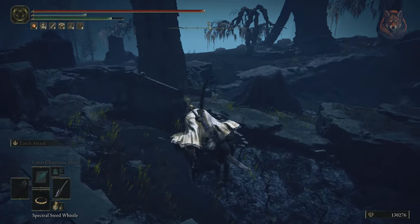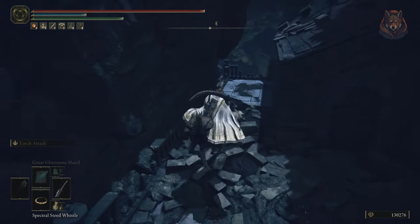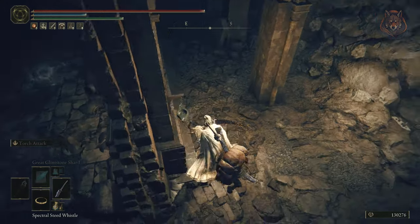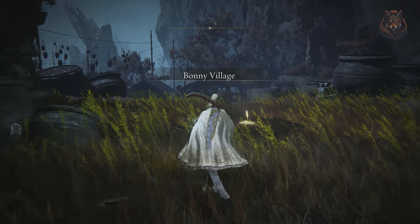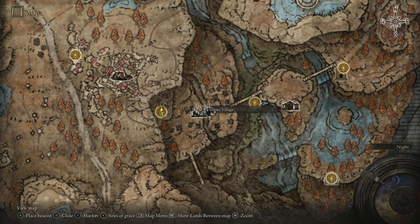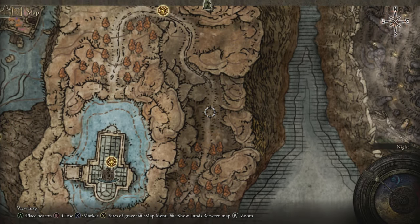We need to reach the church district of the Shadowkeep. To do this, at the start you must go to Morth Ruins where there is a secret tunnel that takes you to the Bonny village. Then it's a simple path around the first location to the church district, where the buildings are flooded with water.